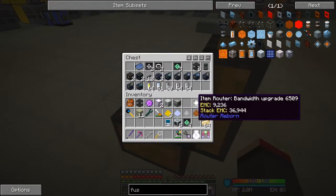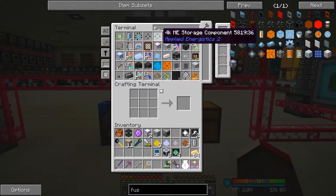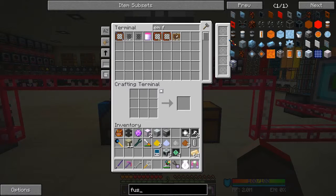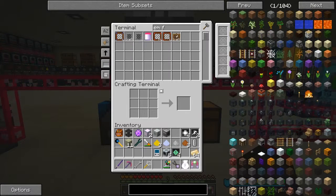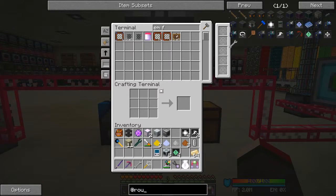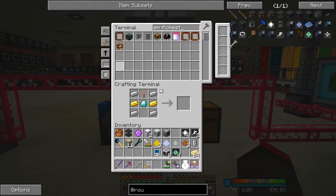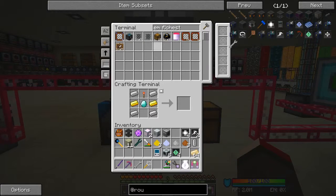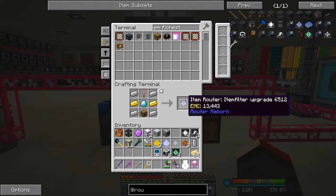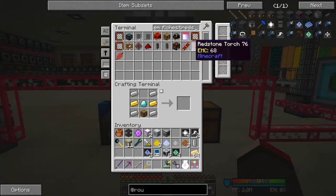I'd like to put in here an item filter. There's a machine filter — we need that, and we also need item filters. I don't have any — let's quickly make some item filters, that shouldn't be too difficult. Let me find them — router reborn — we want this one here. Let's select this and we need some chests. Let's craft 16. We need some redstone torches too — let's craft 16 of those as well.